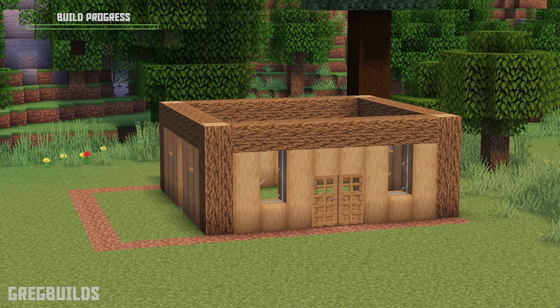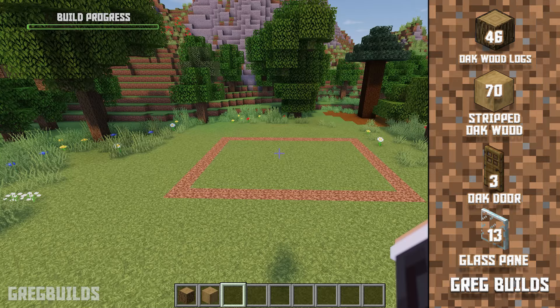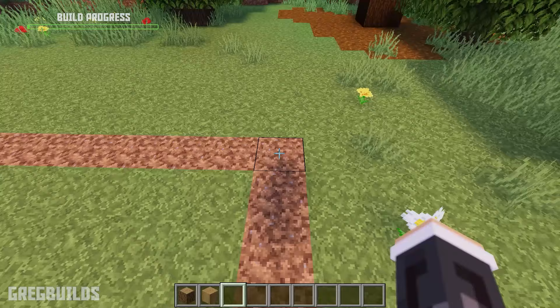Step 1. First let's make the first floor walls. We'll need 46 oak logs, 70 stripped oak logs, 3 oak doors, and 13 glass panes.